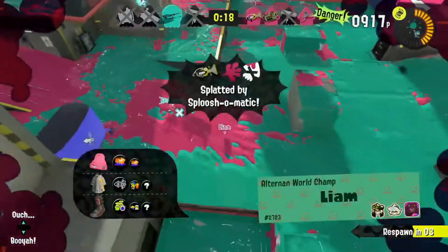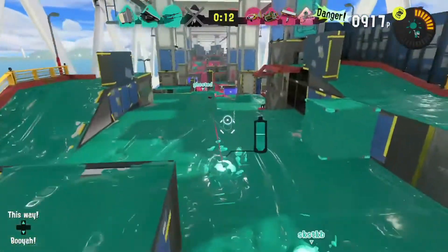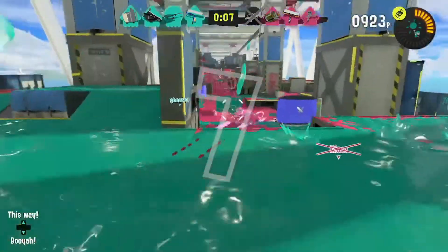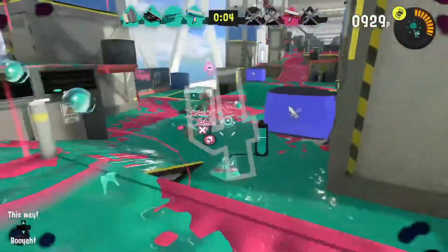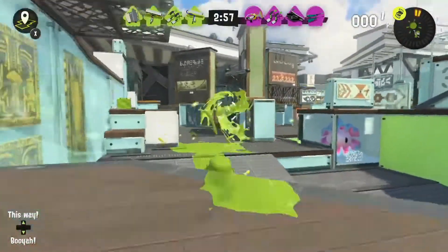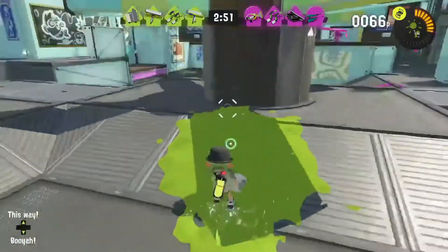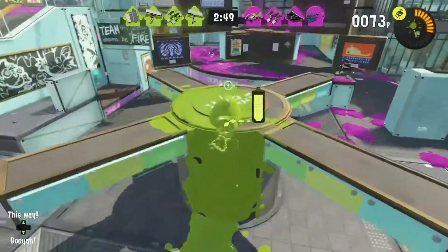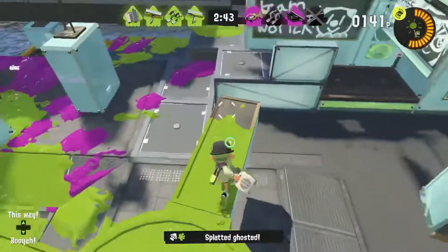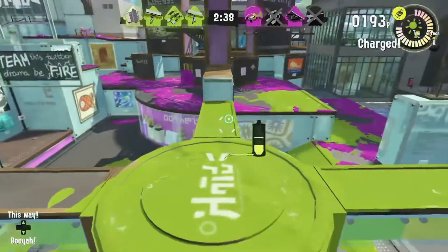The gear I would recommend for this weapon includes Ink Saver Main and Ink Saver Sub, because the weapon goes through ink fast and having more is always helpful. Quick Super Jump and Stealth Jump to get into the action quicker and undetected. Run Speed Up and Swim Speed Up help with the weapon's low mobility. Ink Resist Up is also useful — because you're bad at turfing, you'll be able to fight opponents in their turf better. And Special Charge Up so you can get that Booyah Bomb just a bit quicker. Test the weapon and find out what works for you.